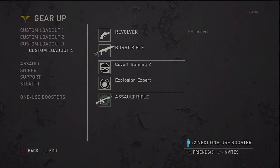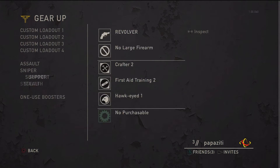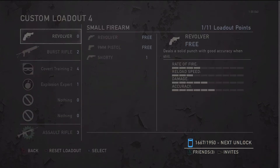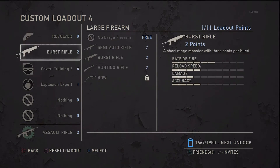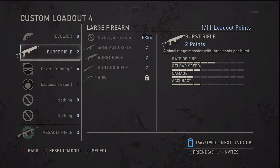Let's get into gear-up. These are your loadouts — you've got four custom loadouts, and down here you can see some pre-loaded loadouts that contain perks and weapons not unlocked until later in multiplayer. Looking at my custom loadout four: it's got a point system — does that sound familiar? You start off with 10 points; I have 11 because I unlocked an extra point slot. You've got a small firearm and a large firearm — you can see the shorty is like a mini shotgun — and points are ascribed to each. The bow I don't have unlocked yet but I can access it in one of the pre-made loadouts.